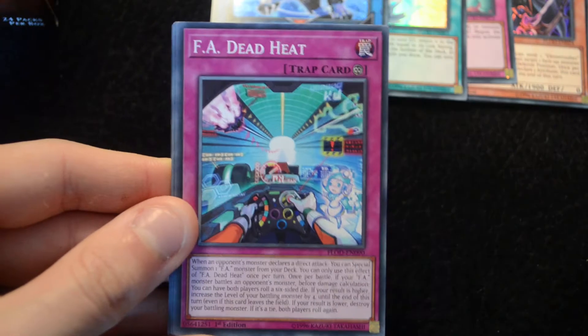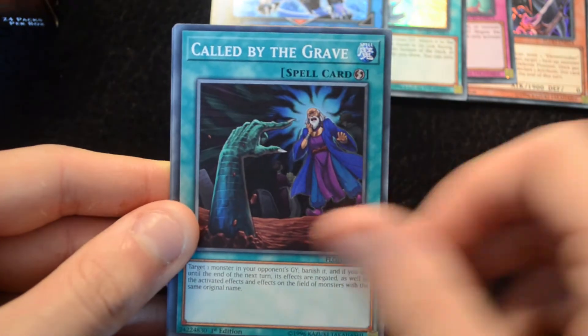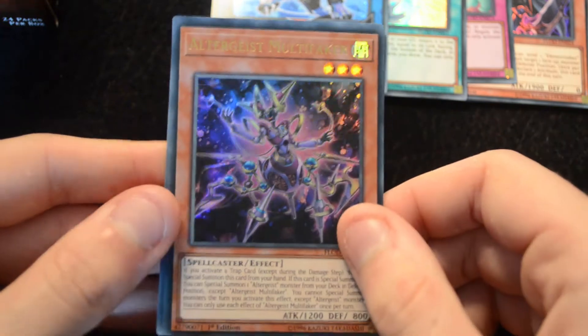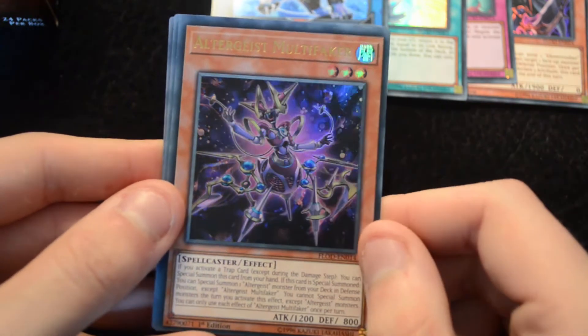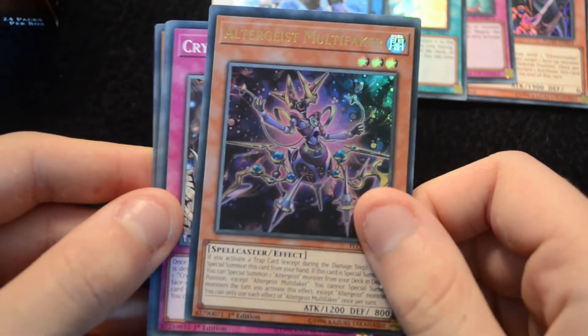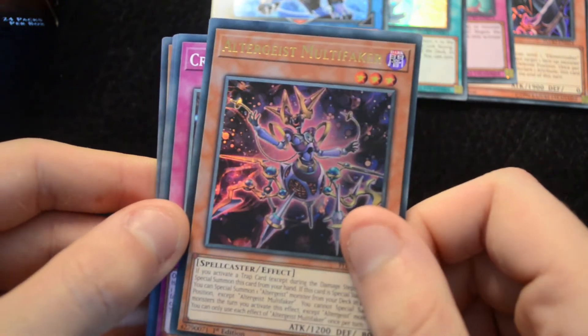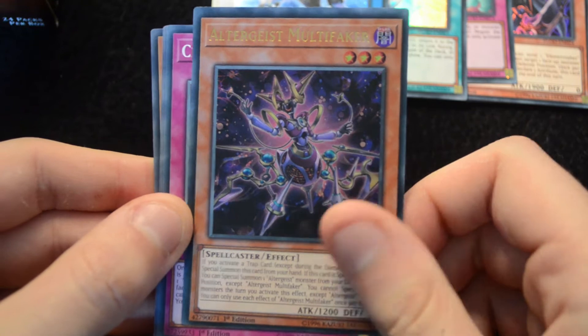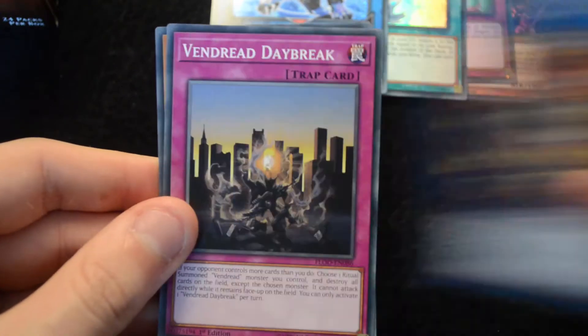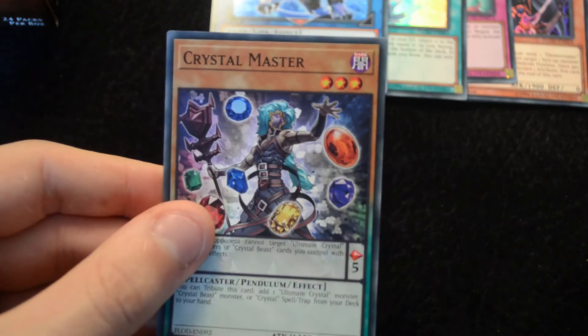Then another Watch Cat, F.A. Deadheat, Call by the Grave, Heartless Drop, an Altergeist Multi-Faker as the Ultra — this is really good. Very useful within the deck, enabling you to spam up monsters much, much more quickly. It kind of makes the deck reach the competitive standpoint it wasn't quite at before. Then a Crystal Conclave, Trickstar Bloom, Vendred Daybreak, and Crystal Master.